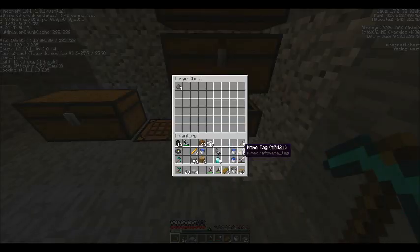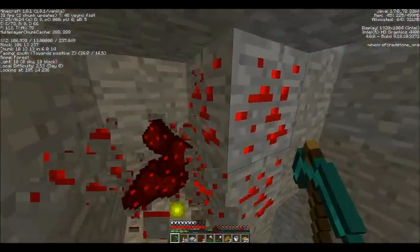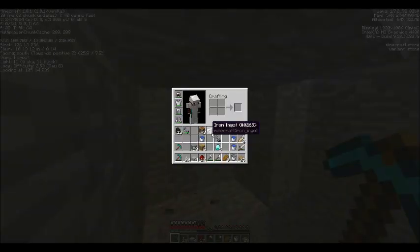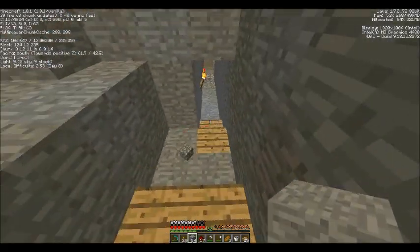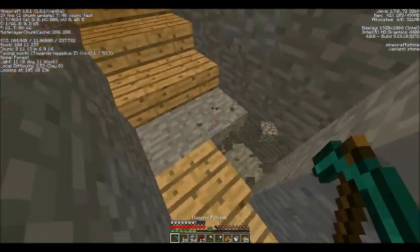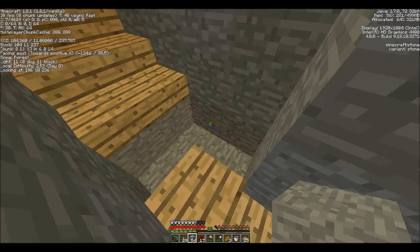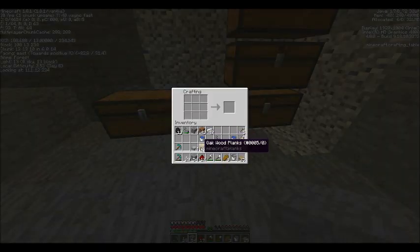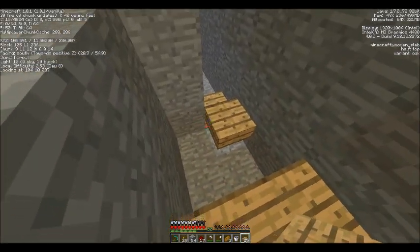We can go grab some other stuff out of the other room and move it up here because this is going to be our working area. Let's grab some of this just so it looks a little nicer. And again, we'll just make a consistent flooring here. Oh, I already have the slabs — there they are. I'll keep my inventory a little better organized.